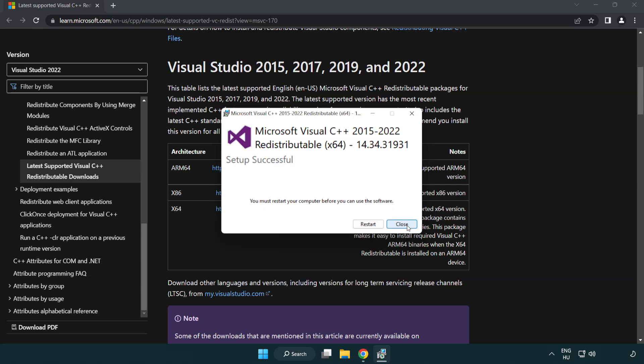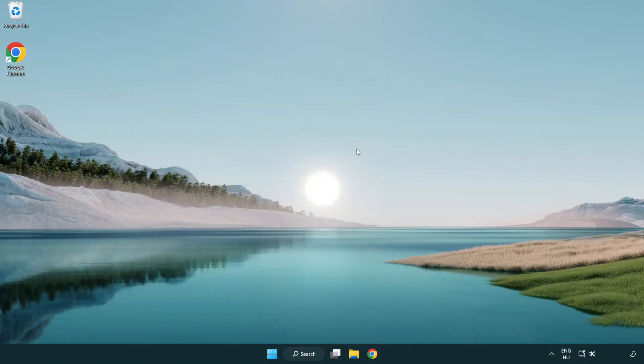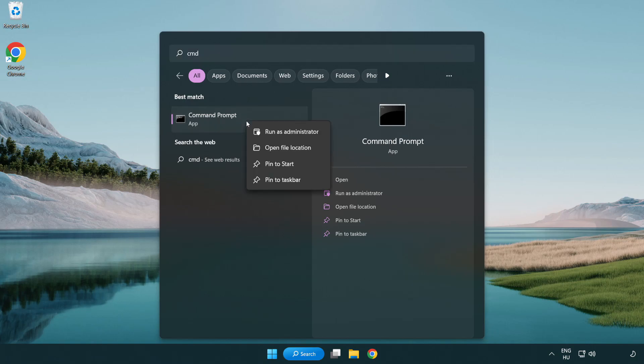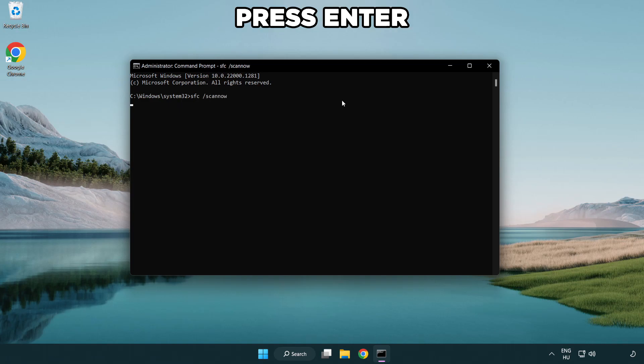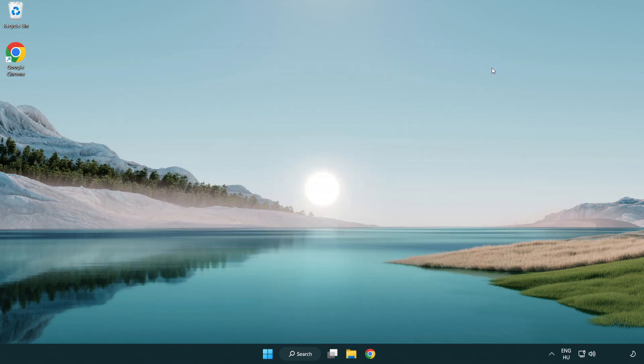Click Close and close the internet browser. Click the search bar and type CMD. Right-click Command Prompt and click Run as Administrator. Type SFC /scannow and wait for the process to complete. After completed, close the window and restart your PC.